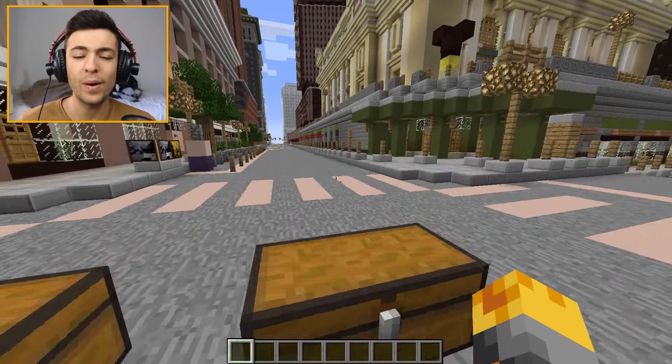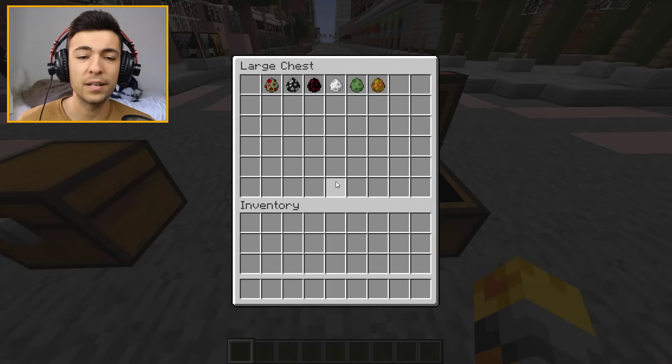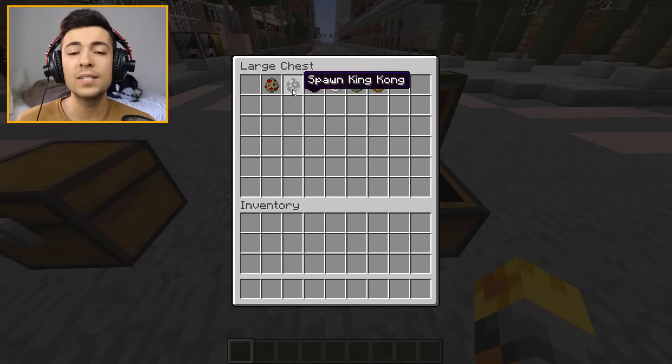Well, I'm in creative mode so there's no way I can die anyway — or hopefully I can't. Let's go ahead and see what we have in the next chest. What is this? Oh, it's the Godzilla mod!